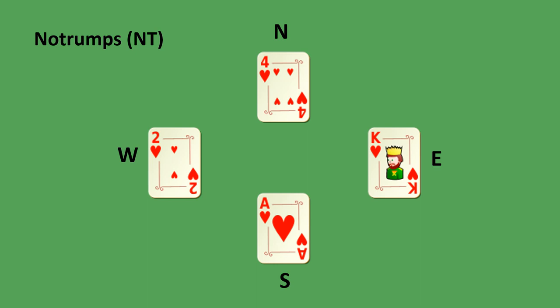The highest card amongst these four cards wins the trick, and the highest card in any suit is the ace. Following the ace is the king, then the queen, then the jack, then 10, 9, 8, 7, 6, 5, 4, 3, and 2 is the lowest card in any suit. So in this hand the ace wins the trick.